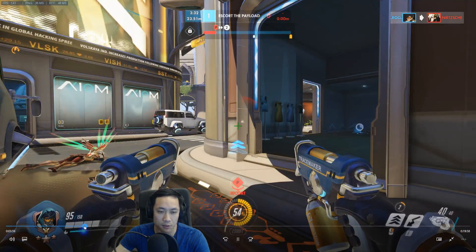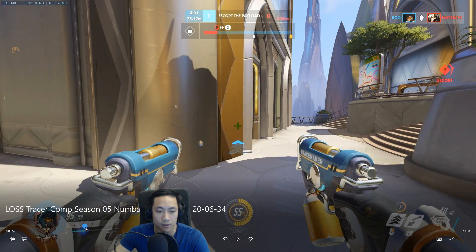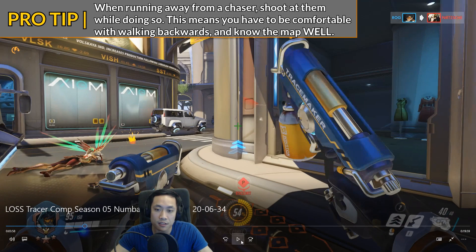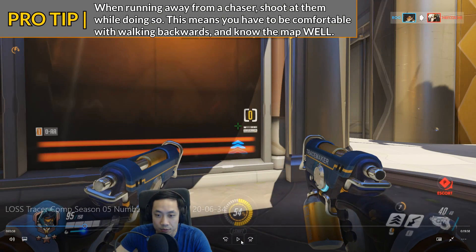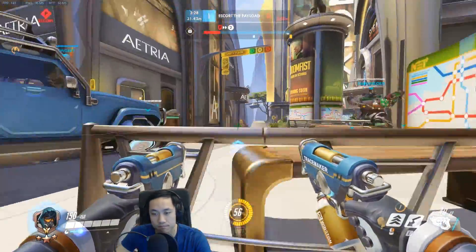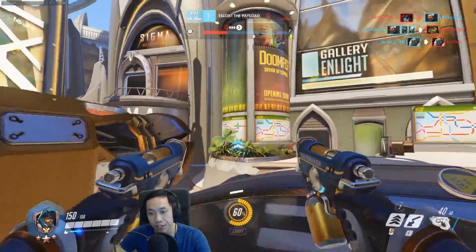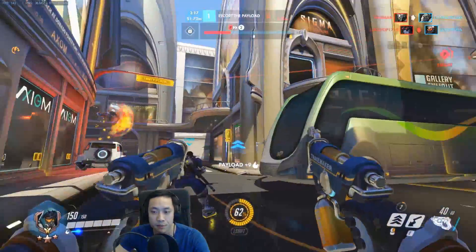I feel like you are a little bit uncomfortable blinking backwards. What you could be doing against the Lucio when he's chasing you — or if anybody's chasing you in general — you can be shooting at the same time and continuously look back their way. Just keep walking backwards, and while you're at it, shoot the Lucio while he's chasing after you. If you do enough damage, he's going to stop chasing you and he won't be able to get those free shots off.